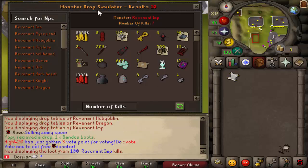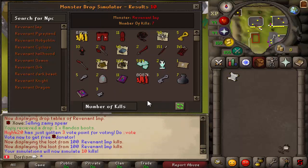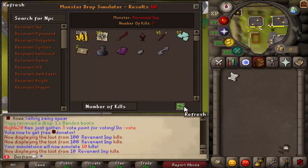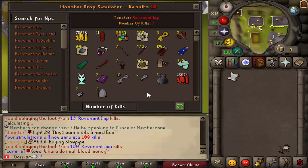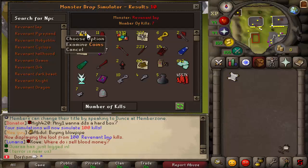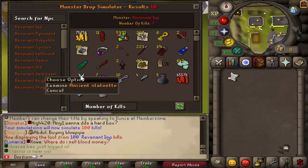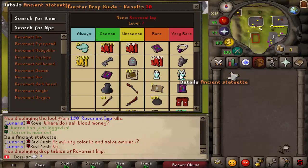This is something I've never seen on a server before — a drop table simulator. We've typed in the revenant imp with seven kills recorded. If we simulate 10 kills and refresh it, this is the kind of loot we could expect. Simulating 100 kills, it looks like we hit the rare drop table — 4.5 mil in blood money, 7.5 mil in coins. We actually hit an ancient statuette, which turns out to be an ultra rare. That's insane — getting an ultra rare in just 100 simulated kills.